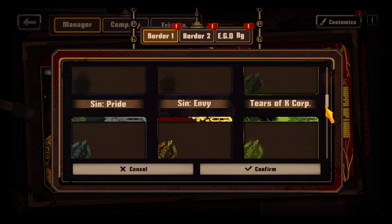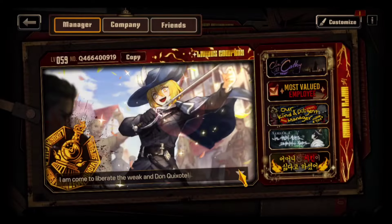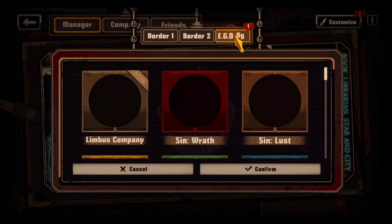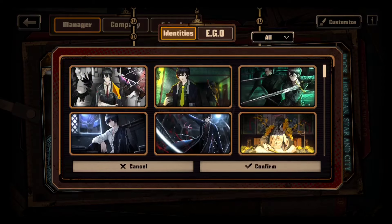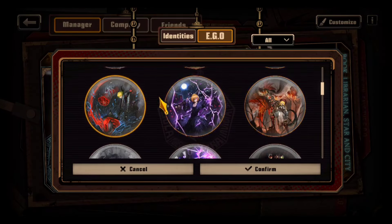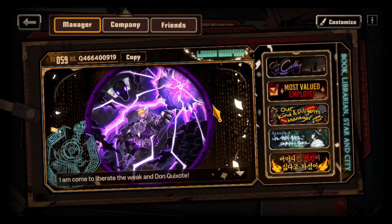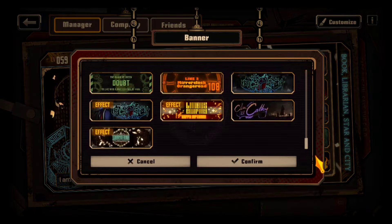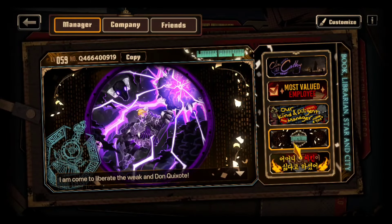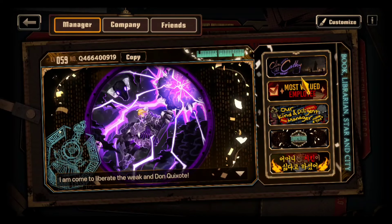I'm gonna put it on right now. Oh wait, there's an EGO one! I'm gonna display the EGO. Oh my god, that looks so cool! And it moves too — that's so cool. I love this, this is amazing!